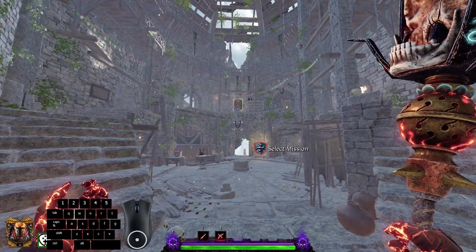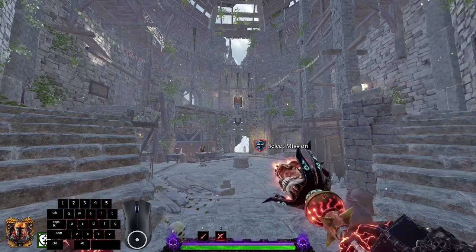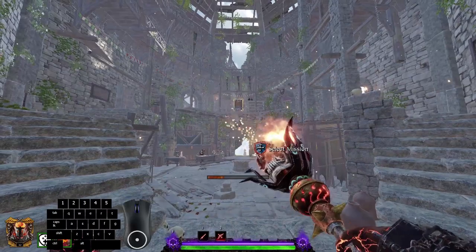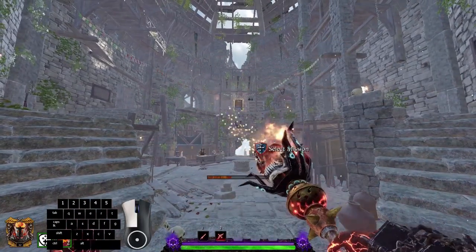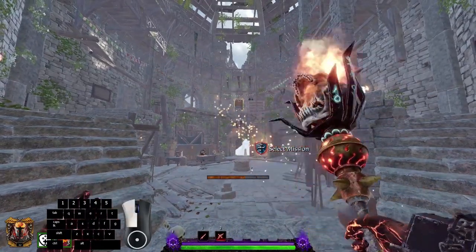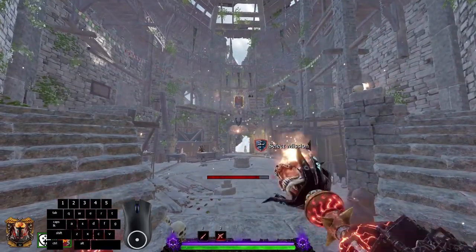The first technique is known as the QQ Cancel. This is a conflagration staff and if you simply spam left click, you'll notice that each time you fire, the staff recoils — there's a period of time where you're not able to fire again because the staff is going through its recoil animation.